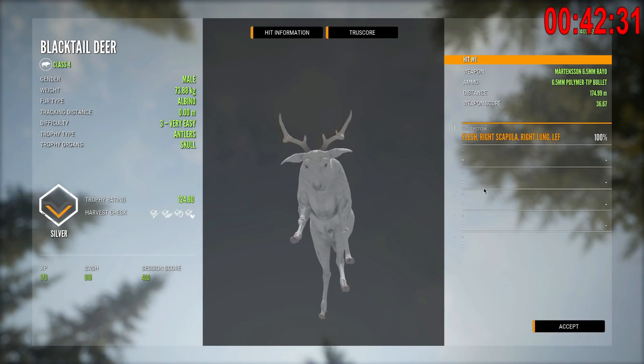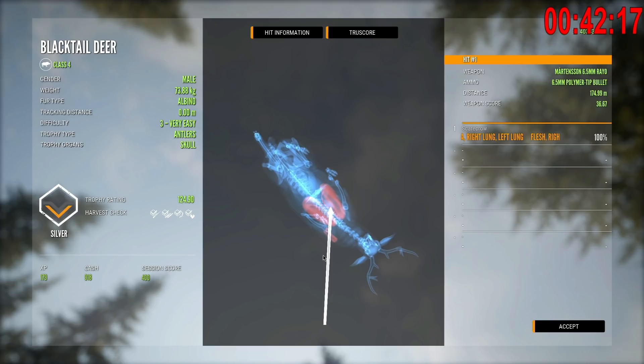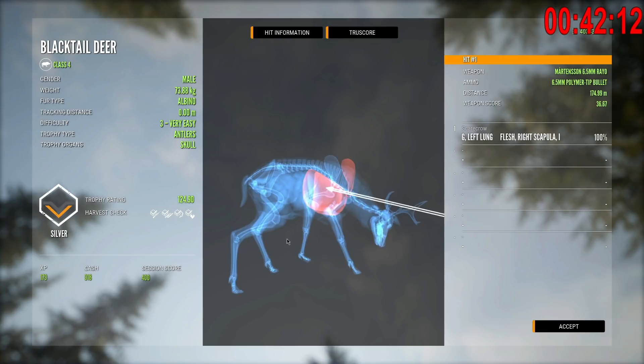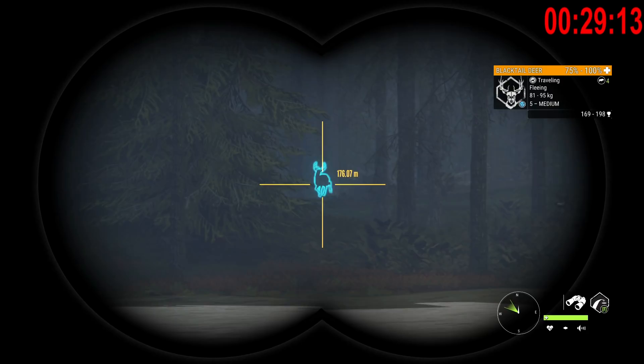That's really cool though - it's been a long time since I've been able to get one of these. The 6.5 did really well at that angle - it went through both lungs and even through the scapula and still got the lungs. That is a level five blacktail deer!